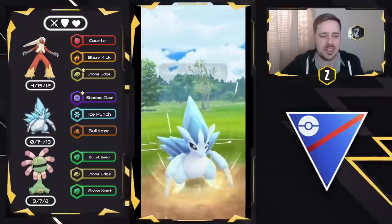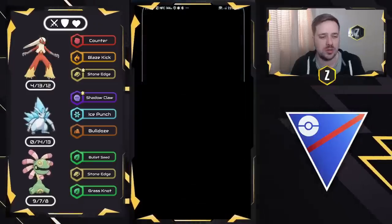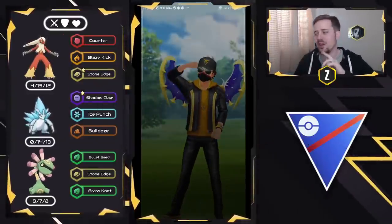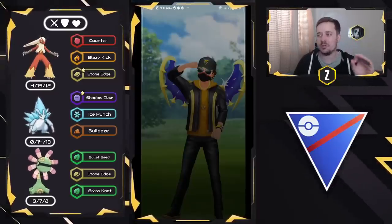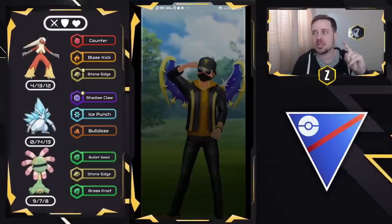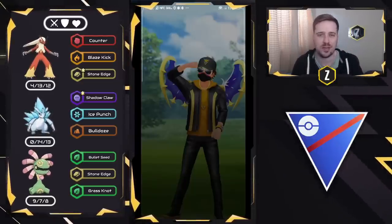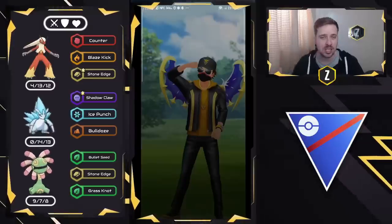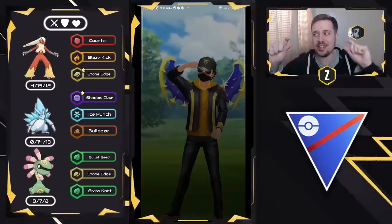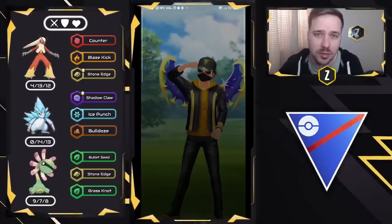It was awesome to see the Blaziken mirror on the lead. I believe that was the final battle. I hope you guys enjoyed today's video. The takeaways: Credily is still an amazing safe swap, Blaziken has what it takes to do well against this meta, and Alolan Sandslash is very good as well. Whether you want to use this full team or mix and match some of your own, try both Blaziken and Alolan Sandslash — they are both amazing. I hope you guys enjoyed today's video, and like always, thank you for watching. I'll see you in the next one.